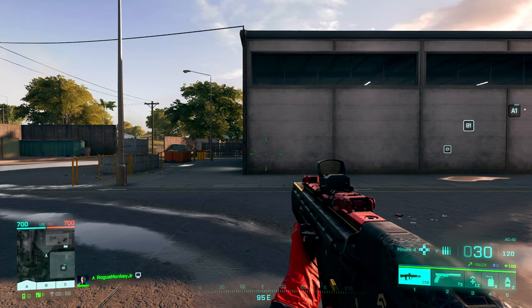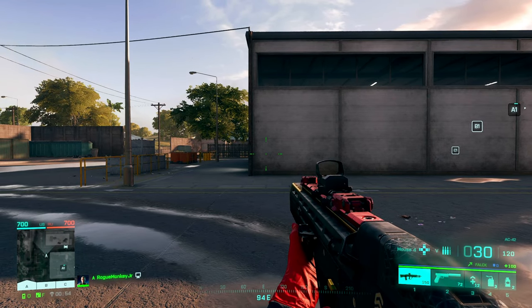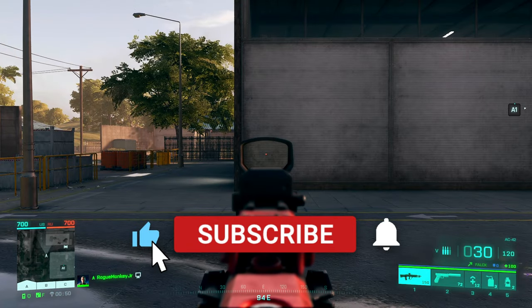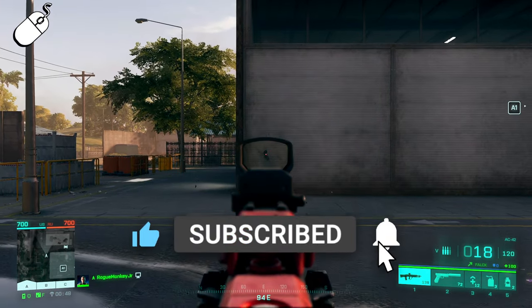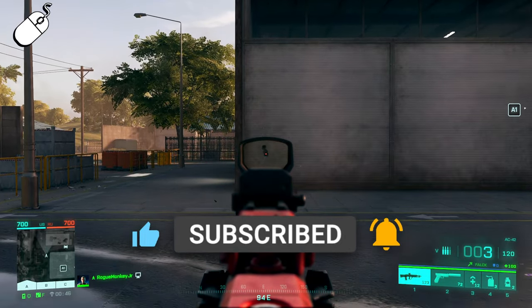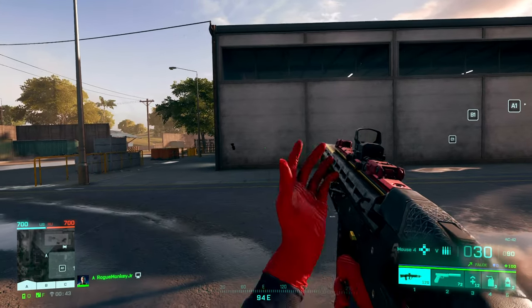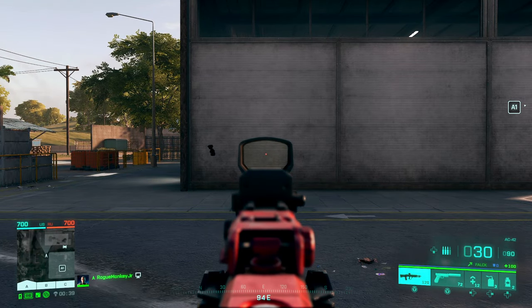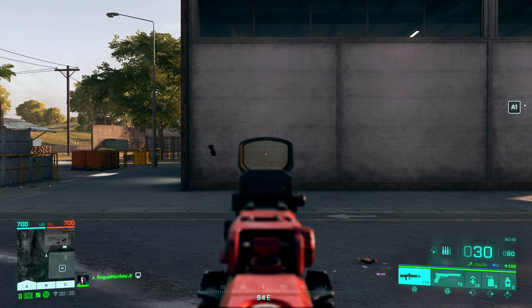The AC42's fire rate can be bugged on controller. This is the AC42's fire rate on mouse and keyboard, firing as fast as I can. And when I swap over to controller and use that instead, you can actually increase the rate at which the bursts come out.